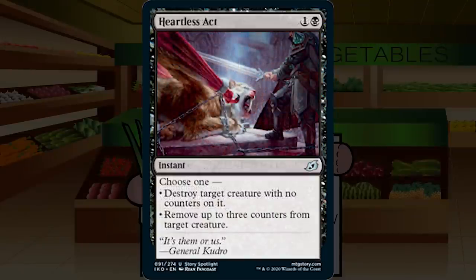Up next is Heartless Act — one and a black for an instant at uncommon. Choose one: destroy target creature with no counters on it, or remove up to three counters from target creature. This card looks amazing. People may undervalue it saying there are counters everywhere, but this is going to be unconditional instant speed two-mana removal most of the time — that's Doom Blade, which even had a condition. It should be first pick in most packs without a top-10 bomb. Strong B+ for Heartless Act. Do not undervalue this.